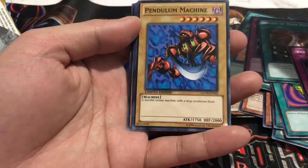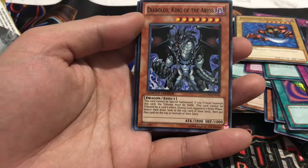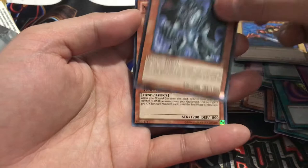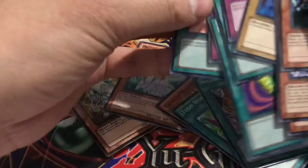Versago the Destroyer. Diabolos, King of the Abyss — oh, okay, not bad. And Prometheus, King of Shadows. Nice.